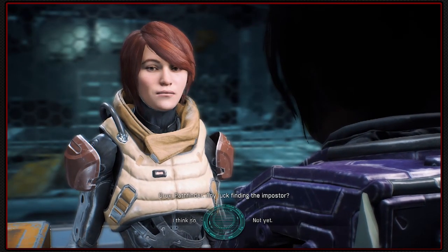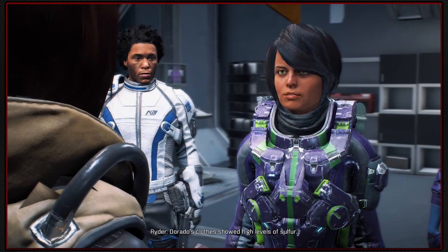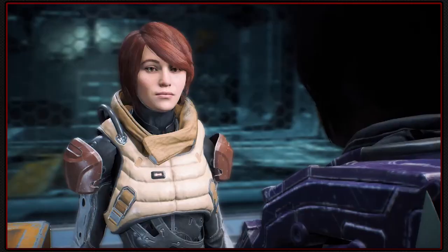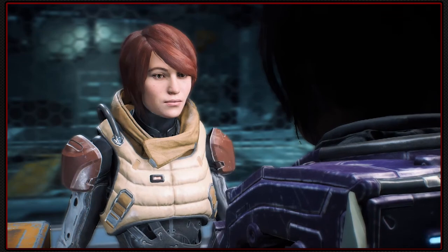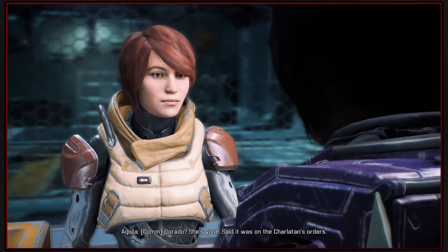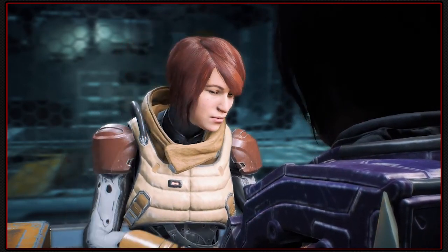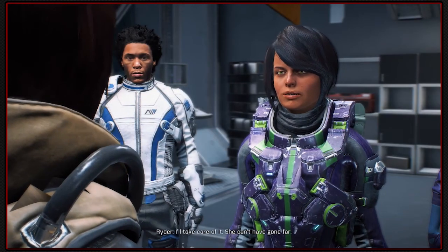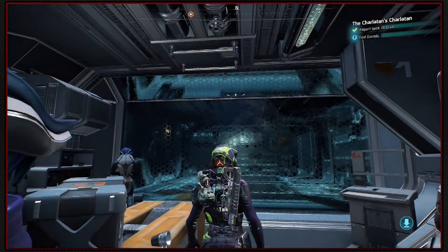Pathfinder, any luck finding the imposter? Dorado's clothes showed high levels of sulphur. When I questioned her loyalty to the Charlatan, she became frantic. You asked her outright - I said to be discreet. Aquila, detain Dorado. Dorado? She's gone - said it was on the Charlatan's orders. Damn it. If the Charlatan finds out I let her get away... I'll take care of it. She can't have gone far. That was discreet.